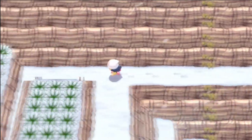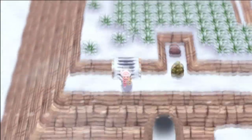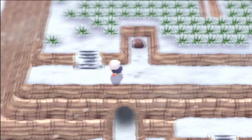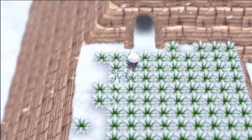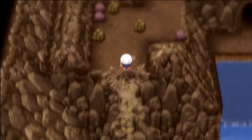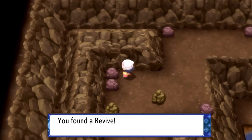From there, go to the left, go through this patch of grass. You'll see this area where you can rock smash this boulder. Go ahead and do that and talk to this rock over here — you'll find a hidden max potion. Now we're going to go through the grass and go through this cave entrance over here. This takes us to the west side of that very same room. You can rock climb straight up and rock smash through this rock, and on this boulder you'll find a hidden revive.